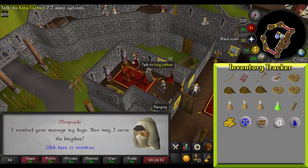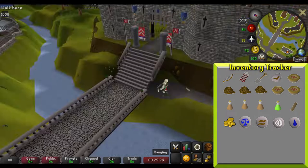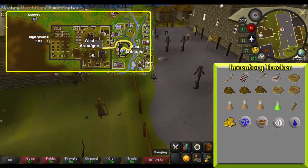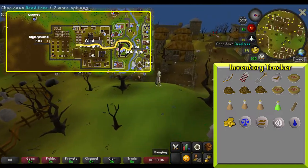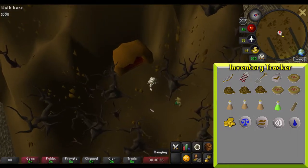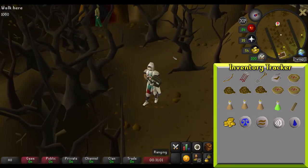To begin this quest, speak to King Lathas in East Ardoin. Accept the start of the quest and travel to the underground pass. Note: you have to accept the start of the quest or you won't be able to progress past the underground pass. Travel through West Ardoin to the underground pass and navigate the pass to Ioworth's temple. We will cover navigating the pass in this video. If you are familiar with this task, you can skip ahead to the chapter titled Arrival in Isafdar.